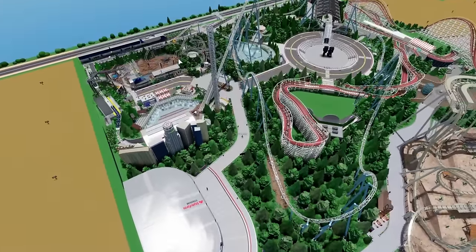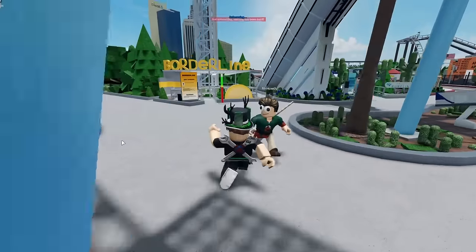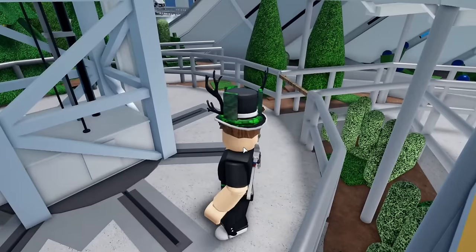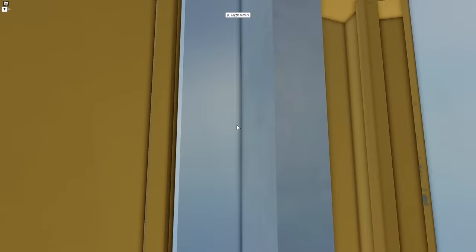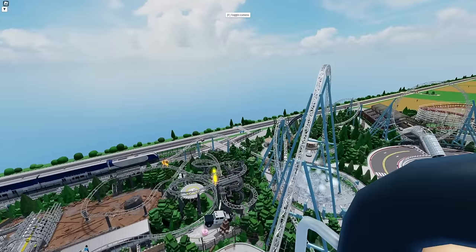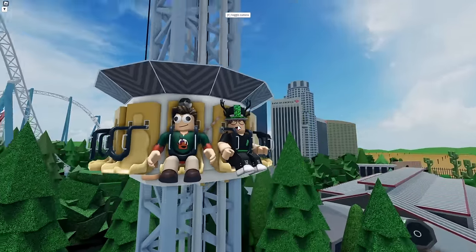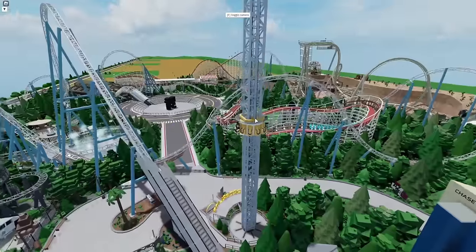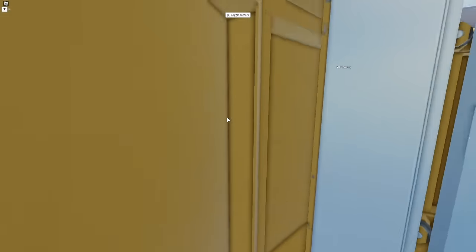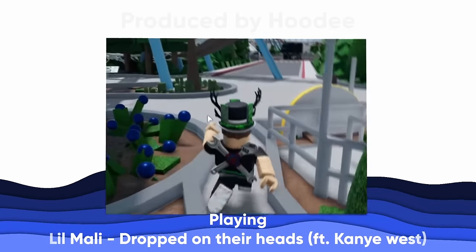We've got two last rides for today. We'll ride this here — this is Borderline, the Drop Tower. We can get great views of the whole park. Here we go on Borderline. At the top — oh my God, we are falling! Very cool. We're going back up a little bit, but look at these views of this park from up here — it is absolutely stunning. Here we go, we're at the top again, and we're getting dropped. That was a very cool ride.